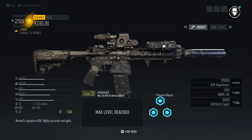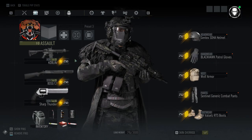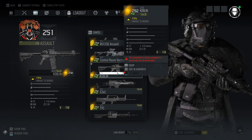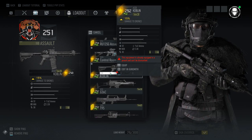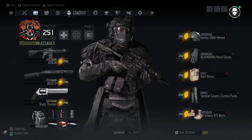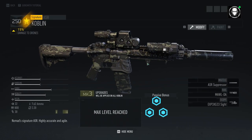What seems to matter more in regards to damage is gear score. So if you equip a higher level Koblin — like this one right here, which is 292 — that's going to do more damage than the 251 because of gear score. So there's that.